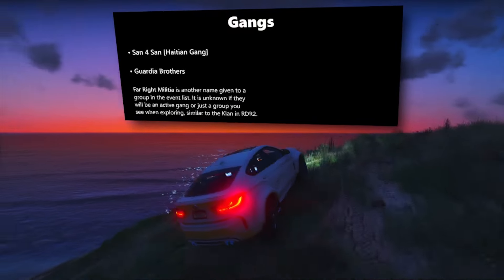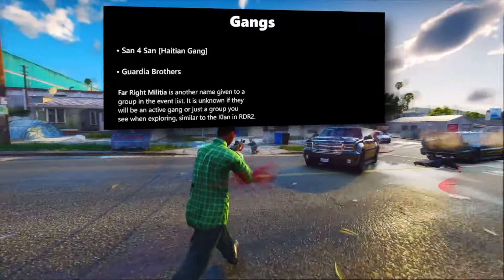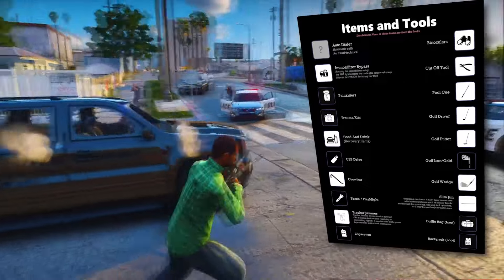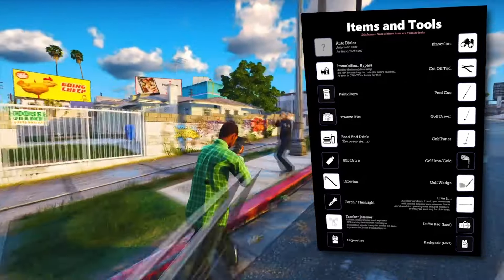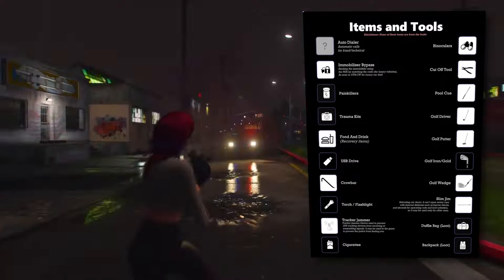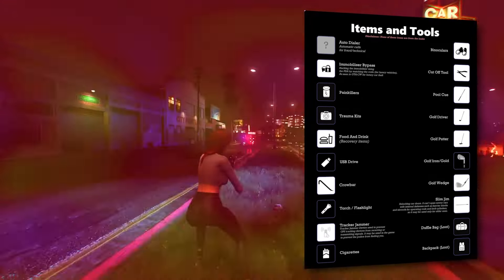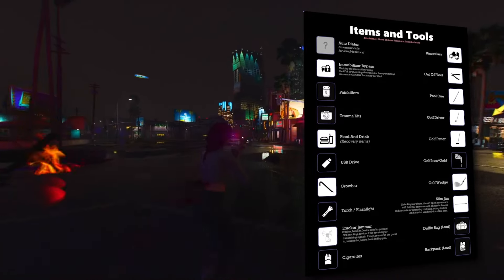We've got details on three gangs set to appear in Vice City: Sand for Sand (a Haitian gang), the Guardia brothers, and a far-right militia. Moving on to tools and items, the list is extensive — including an auto-dialer, binoculars, immobilizer bypass, a color tool, painkillers, a pool cue, trauma kits, a golf driver, various food and drink items, a golf putter, USB drive, golf iron, crowbar, golf wedge, torch, slim jim, tracker jammer, a duffel bag, cigarettes, and a backpack.